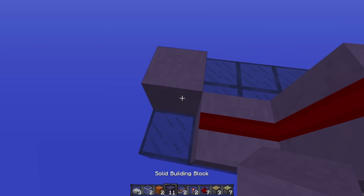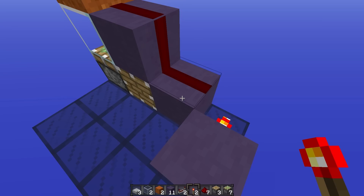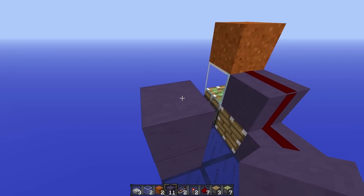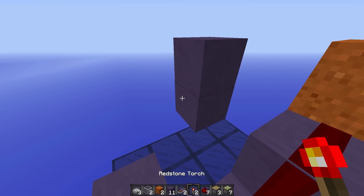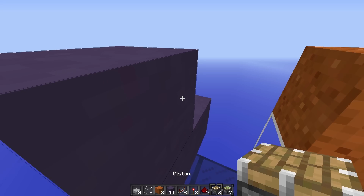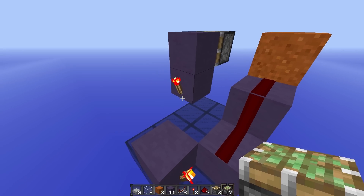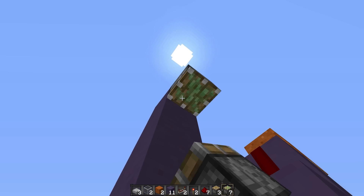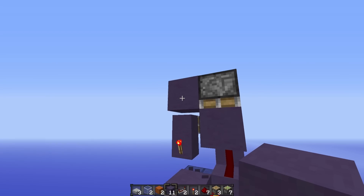Come to this back corner and place a solid block with a redstone torch on its side just like that. Next come to this location here, place a temporary block and then two of your solid building blocks there. On the side of this bottom building block we're going to place a redstone torch and then a temporary block with a sticky piston facing towards the back of the design. Now we're going to place three temporary blocks up like this. On the side of that top one we'll place a sticky piston and then a solid block on top of that. We'll remove these two blocks and keep that one there.